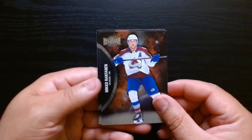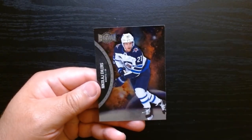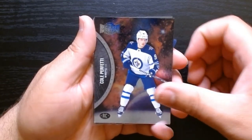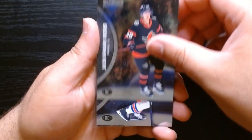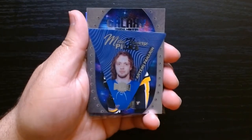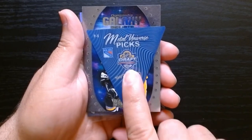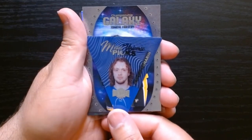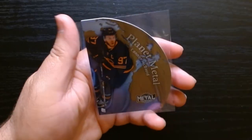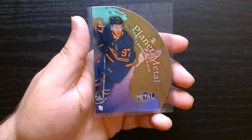So, a short recap. These are the rookies — we got three rookies, one in each pack. Then we got our inserts: this Metal Universe Picks. It's a cool concept, I love it, but kind of weird to put in a little sleeve. I'll check if it's worth sleeving up. Then we had our Championship Galaxy. And definitely the best one was the Planet Metal Die Cut of Connor McDavid — I definitely sleeved that one up.